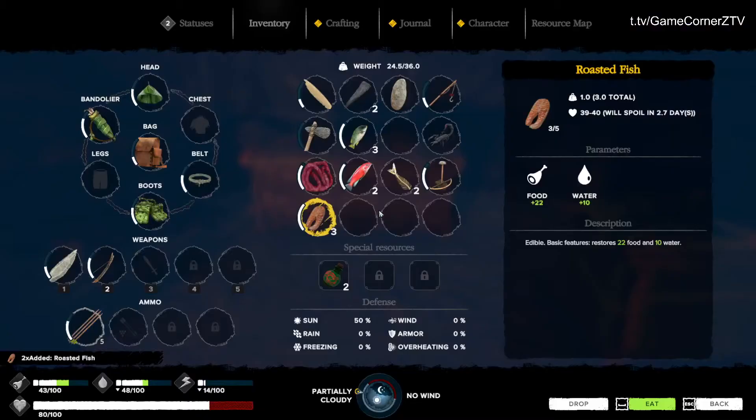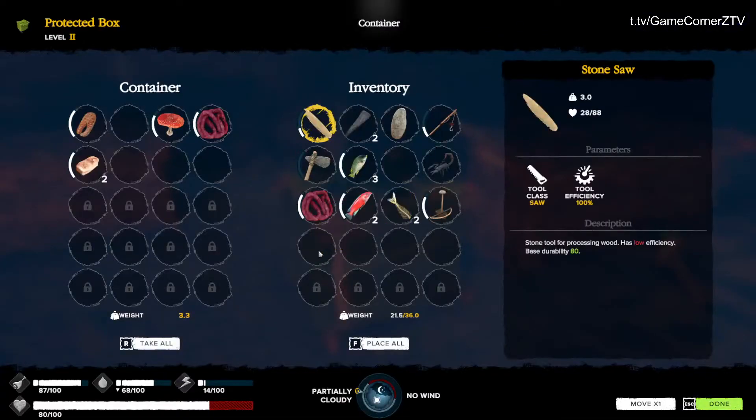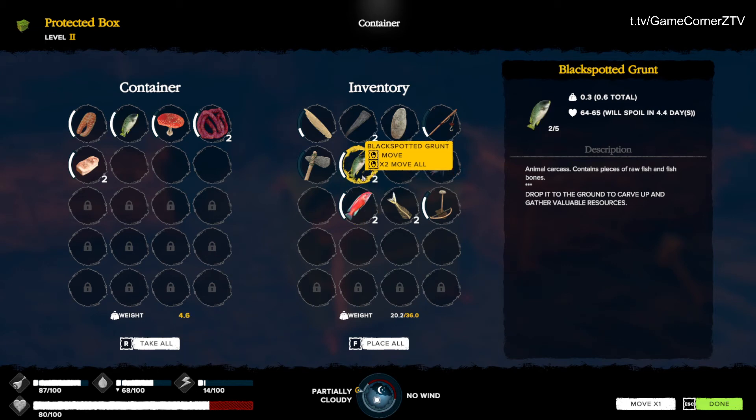I need to sleep soon. Let's eat two roasted fish and store one. I'm also going to store this raw animal stuff here. I don't think I can do anything with these fish bones — I broke them off. If I harvest them, who knows? Let's just keep them for now.